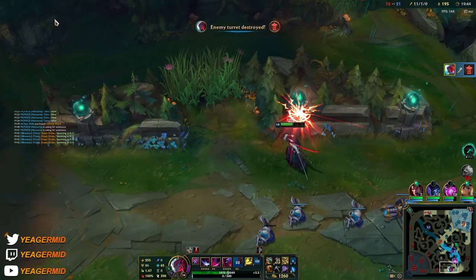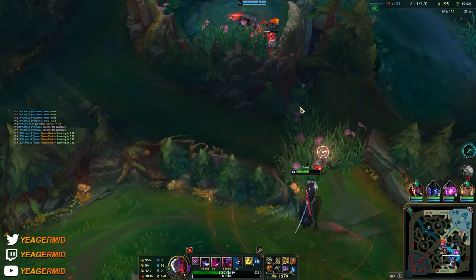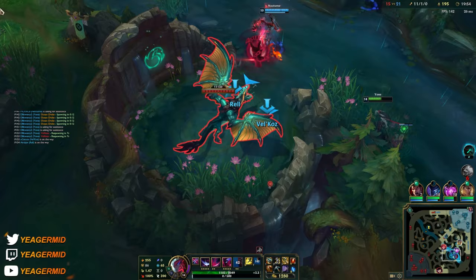We have to take this Dragon - we have no choice. If we don't take this it's going to be very stressful when the other Drake comes in. Now that Volibear's dead we have to take it.